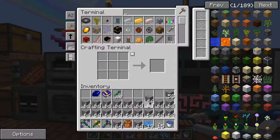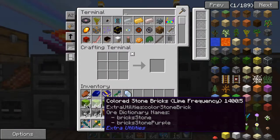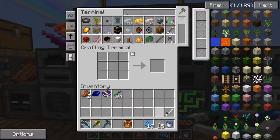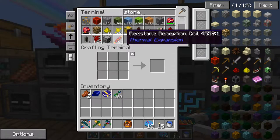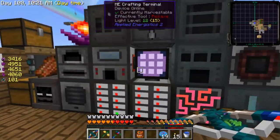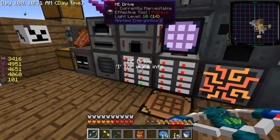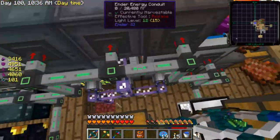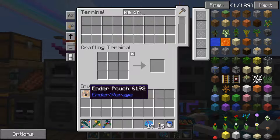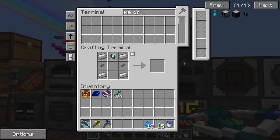Definitely need all that stone. Oh, I need another drive. Let's look at this stone - okay, that's a lot of stuff I do not need. This is nearly filled up as well. I need another ME drive.